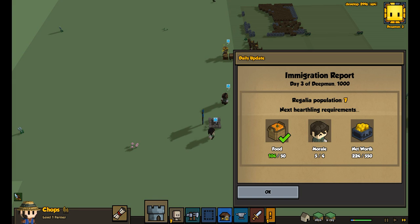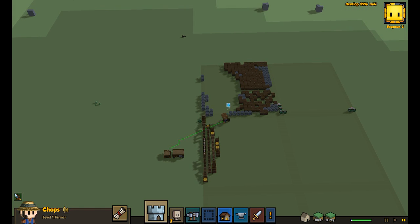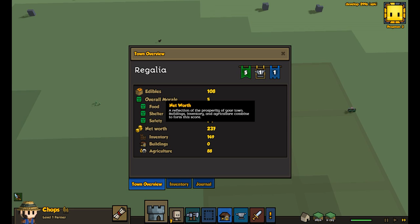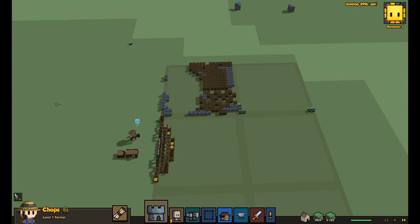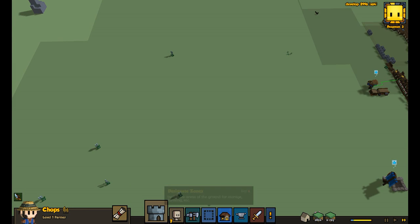Our food's good, our morale's good, but our net worth is not. Net worth is a reflection of the prosperity of your town — buildings, inventory, and agriculture combine to form this score. The more farms, more items, and more buildings we have, the higher our net worth.